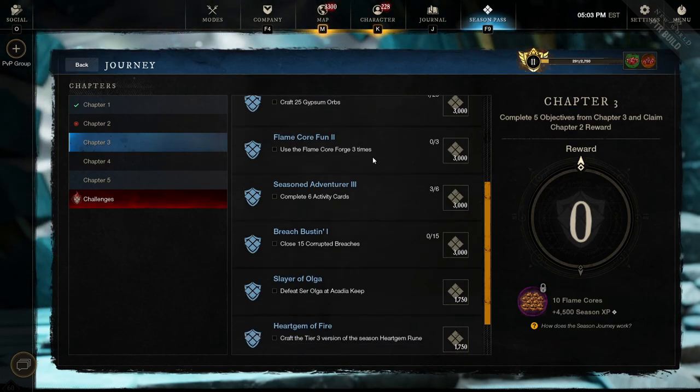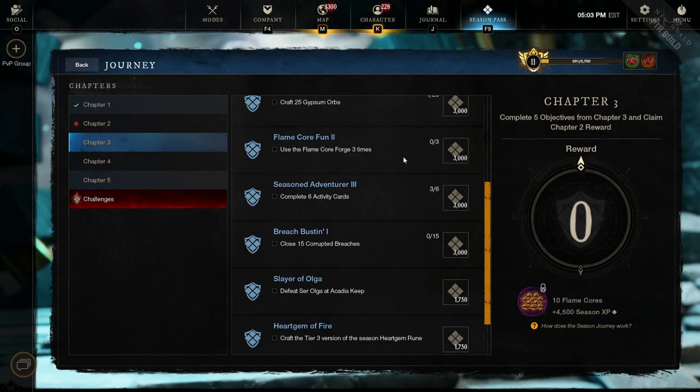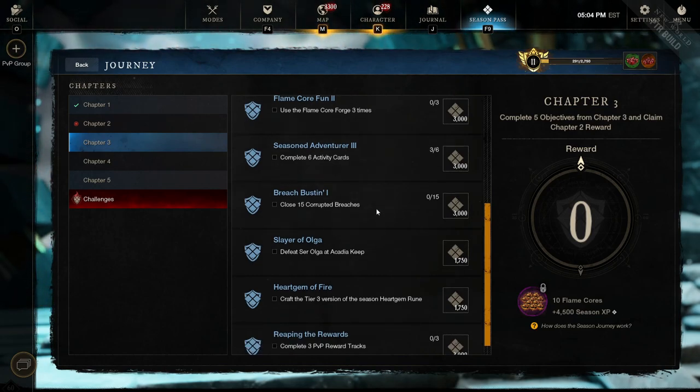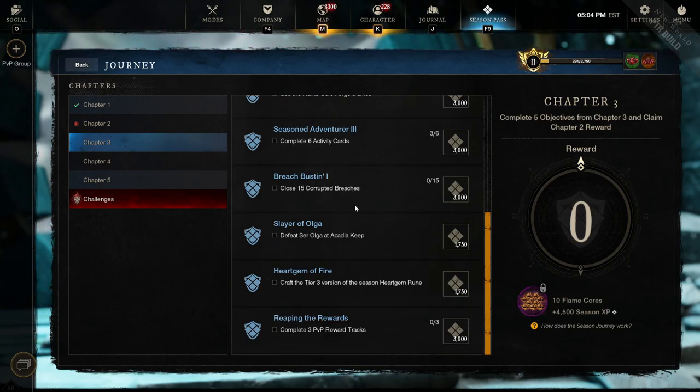The Flame Core Forge - you will have to use it 2 more times, because your first time counts towards this also, so no big thing. And the rest are all easy: upgrading your heart rune, finishing up the story chain, and completing 3 PVP reward tracks. Nothing you can't do solo, even in less than a day. So again, Chapter 3 is also an easy solo.